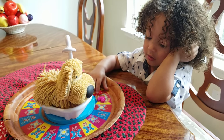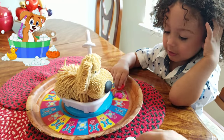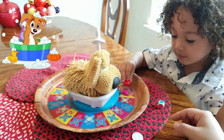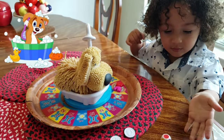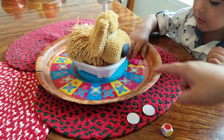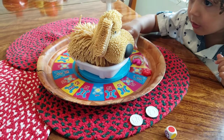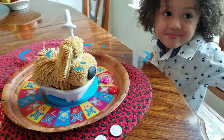Ready, buddy? Are you excited? Yeah! Soggy doggie, let's do it! Okay, roll your dice first. You got a red — get your paw and go to the first red. What does it say? Pass the water one time. Good job, buddy!